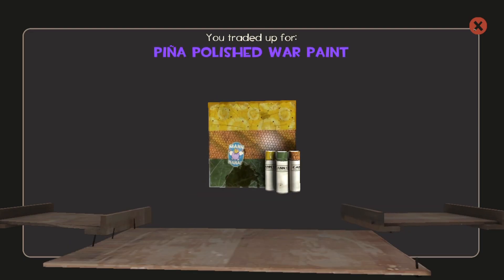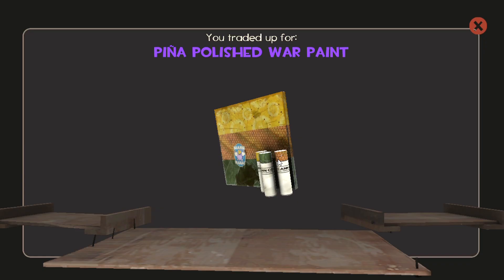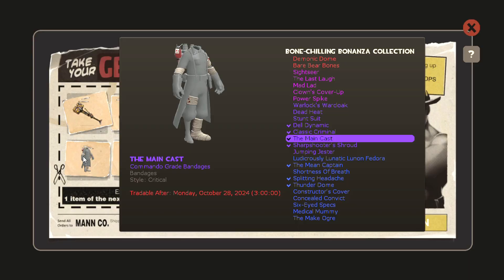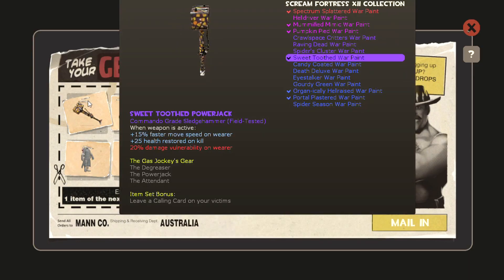So I got the 50% chance at the collection with macaw mask. That looks well worn, but it's not macaw. I'm gonna throw that straight into another trade up. This is going to be non-strange commandos to assassin.